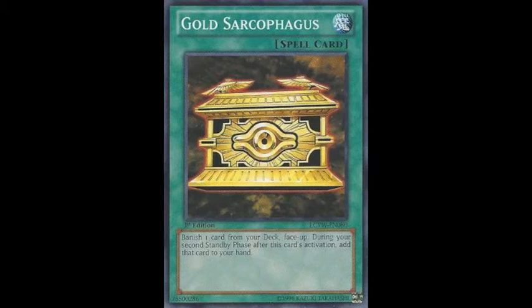The second limitation is that during the end phase of the turn they're special summoned on the opponent's turn, they will actually return to your hand. So if you special summon a dragon and you didn't XYZ summon with it, and you somehow managed to keep the dragon on the field until your opponent's next end phase, that dragon will then return to your hand.